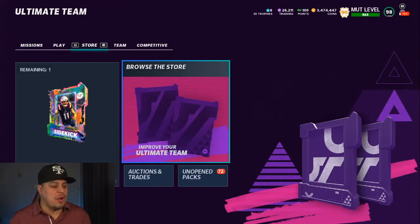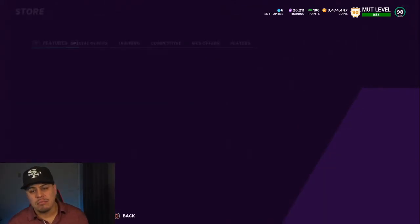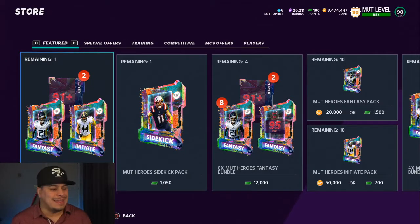There's a lot of cards that came out. So first off, we have Mutt Heroes. Let's go ahead and take a look at the store first. Then we're going to look at the market, and then we will look at these sets.